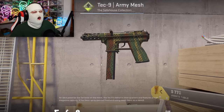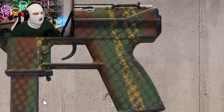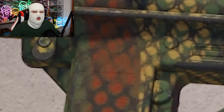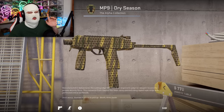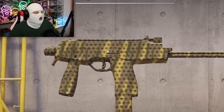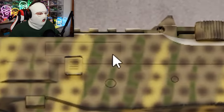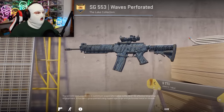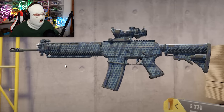Of course, we're getting back to the Chicken Wire pattern with the Tec-9 Army Mesh. We have the puke green mixed with the Tikka Masala Diarrhea brown mixed with the 'Oops I Wiped Too Hard' red. Another type of skin I hate just as much as the chicken wire pattern is the MP9 Dry Season — same very ugly colorway, but with blurry dots all over the skin no matter where you look.